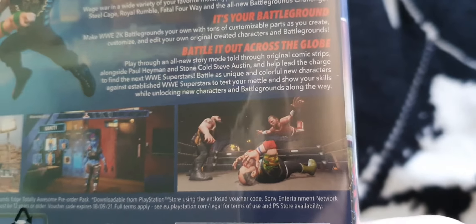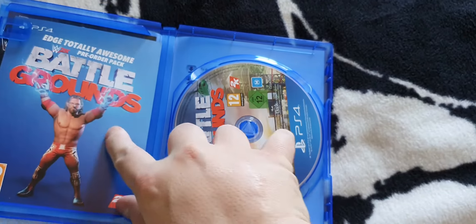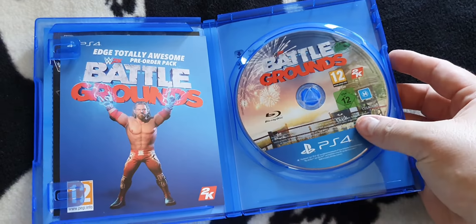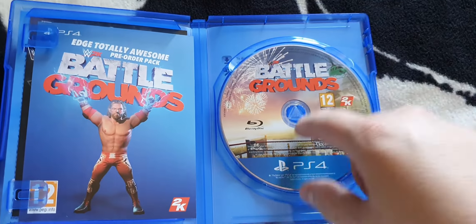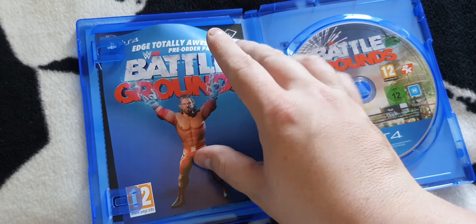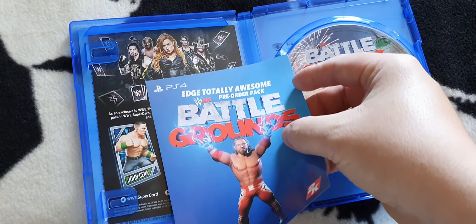There you go — 2K Battlegrounds, PS4 version. This one includes the Edge Totally Awesome Pack, which has already been used, so please don't ask for the code. There's a hologram sticker with an air bubble in it — I might try to fix it. On the front you've got Charlotte, Ronda, Asuka, John Cena, Roman Reigns, Austin, The Rock, Yokozuna, Andre, Bray Wyatt as The Fiend, Undertaker and Kofi Kingston. On the back you've got Cena and Roman, plus what's included in the game — pause the video if you'd like to read it.